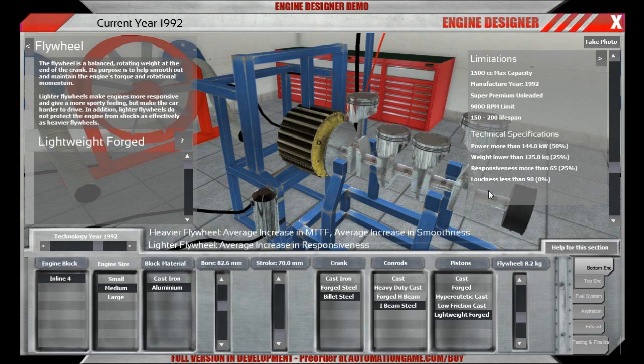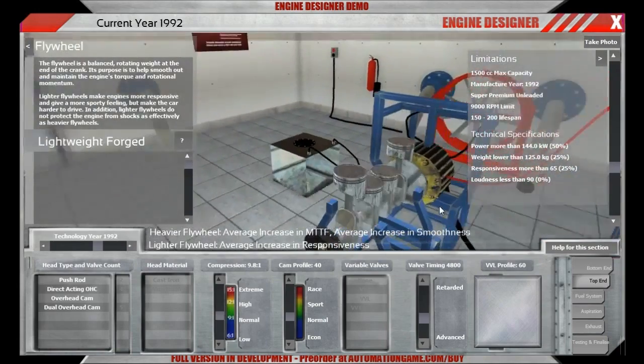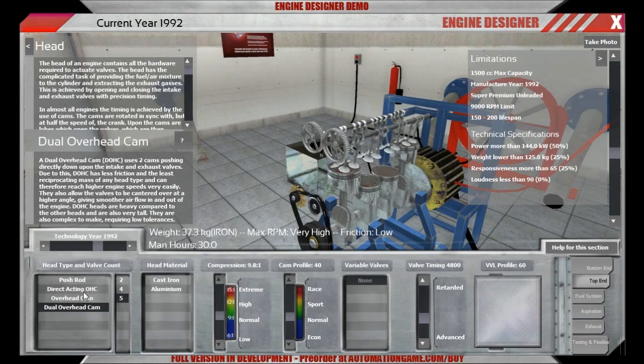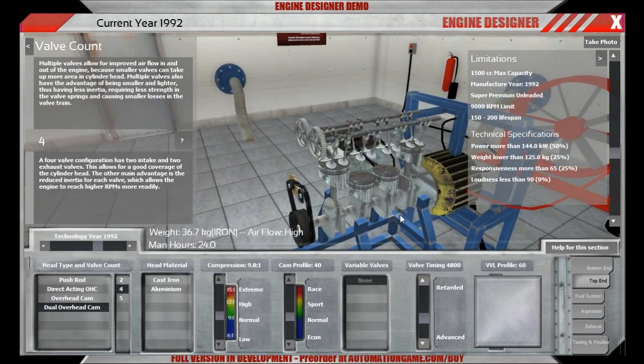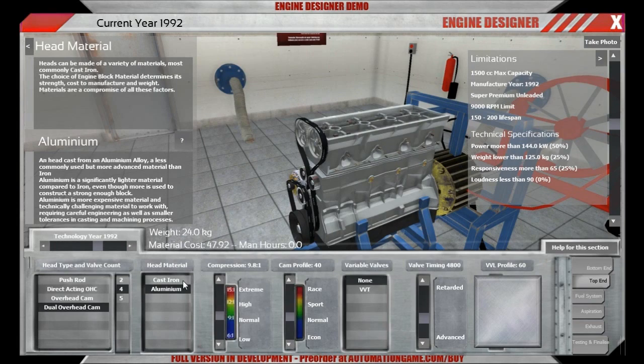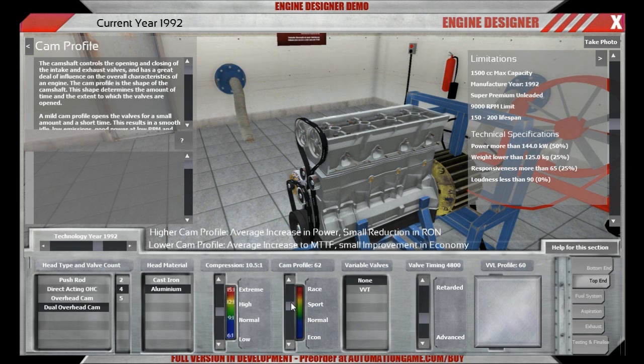We do not have any cost restriction, so I just went for the most expensive parts there are. We have the responsiveness requirements, so I will lower the flywheel mass as far as possible. For a high revving engine, we want to have some kind of low friction overhead cam setup, and a dual overhead cam would do exactly that. Let's go for a four valve one. The head material should be aluminum because it's lighter — we have this weight requirement. I think we can up compression a bit. It's going to be a race engine, so cam profile probably should be around the sport or race region really.